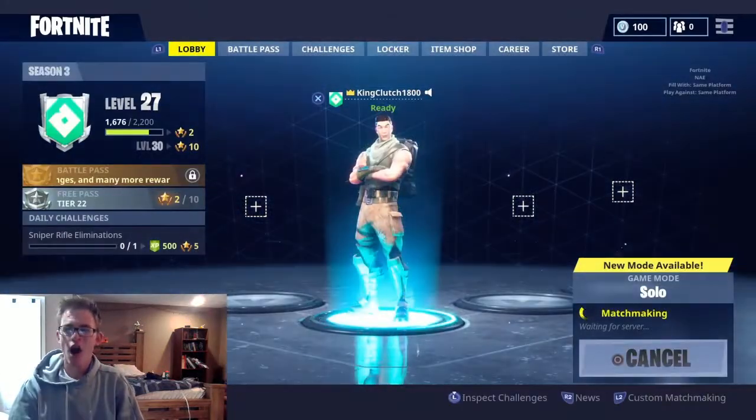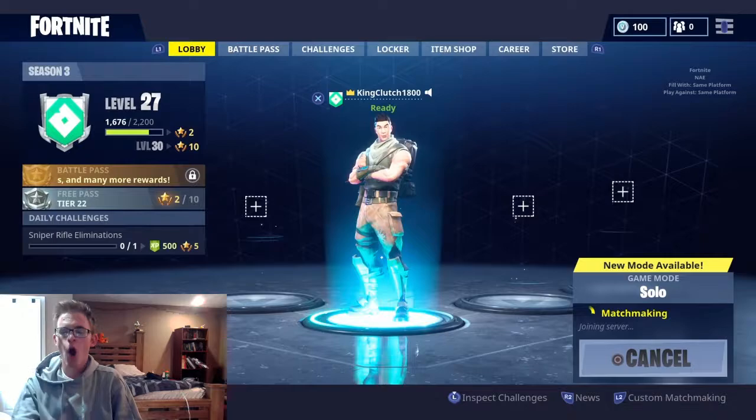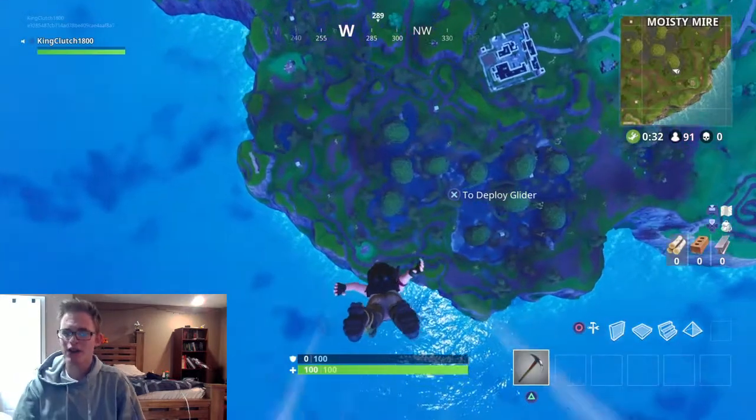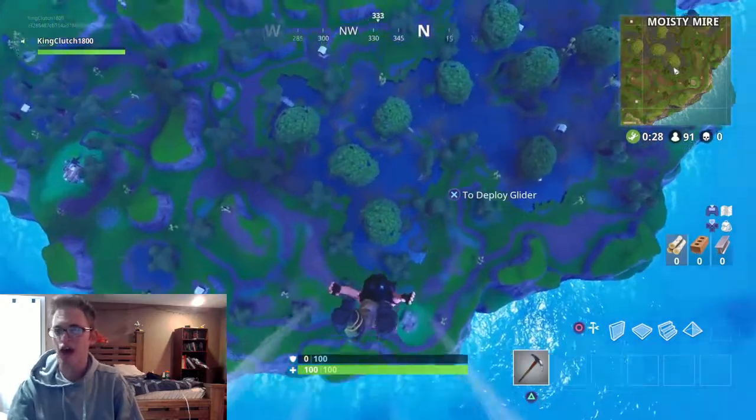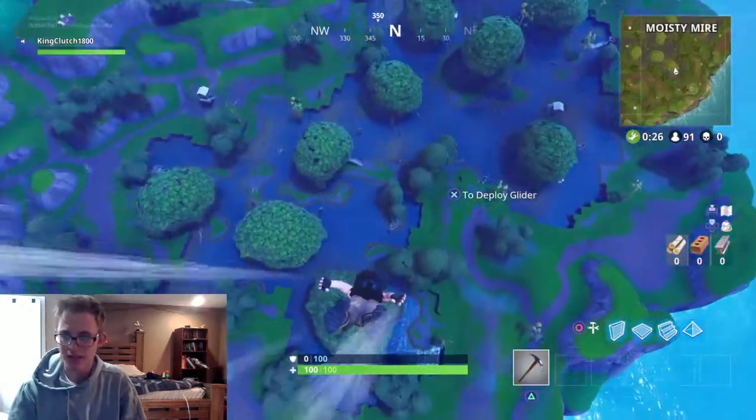Getting right into the second game of our Road to a Dub in this episode, guys. Hoping we can get one here. We are going to drop Moisty Mire again, because that is the place to be — you get tons of stuff. It is definitely the place to be in Fortnite.